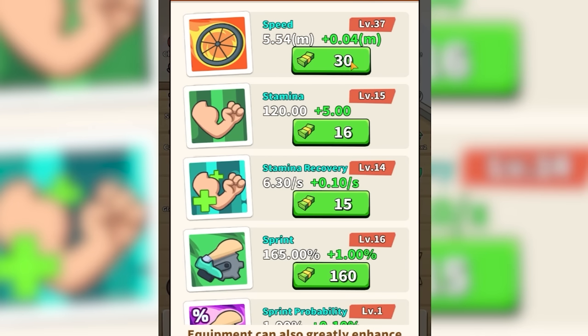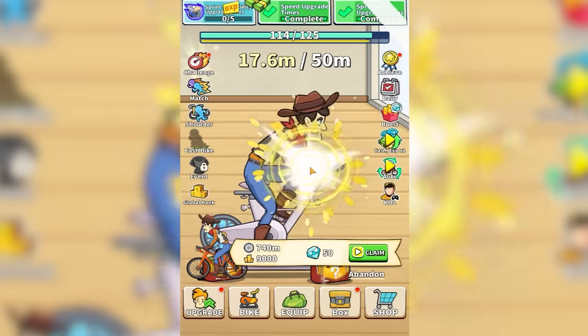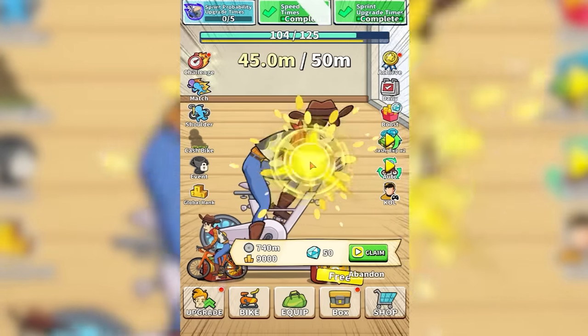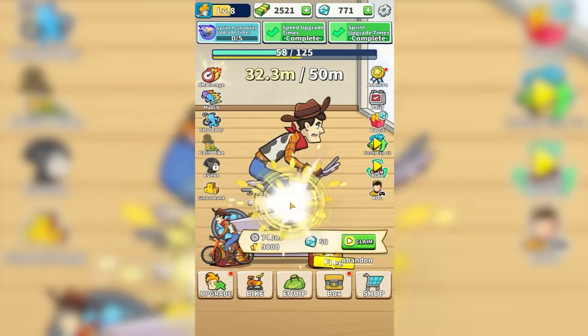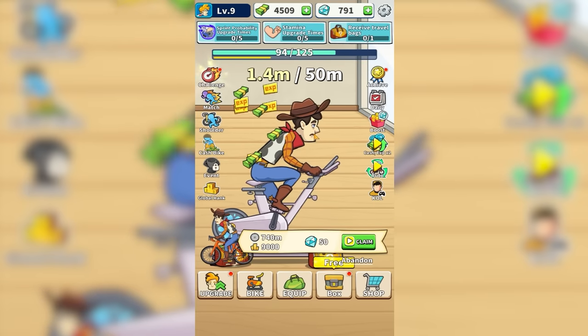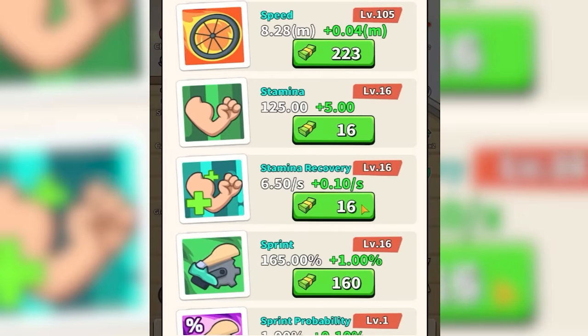We're going to use an auto-clicker on a speed upgrade button — it's probably going to do a lot. Let's try that again without the thing getting in the way. Speed goes all the way up to 8.26 meters a second, and maybe we'll give him some stamina for now. That's better. He's leveling up quickly, and it doesn't take him long to go the 50 meters he needs. Our stamina is mostly keeping up, but he's starting to get tired.